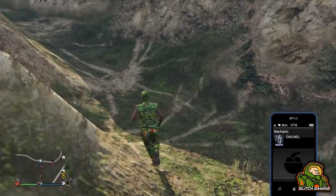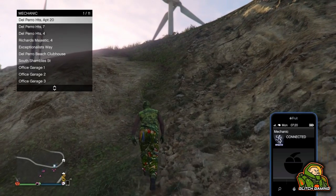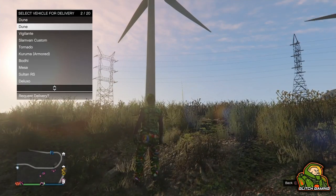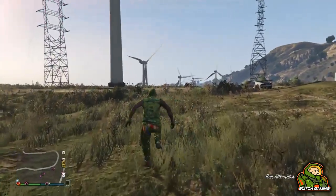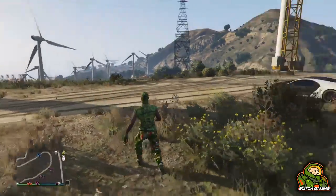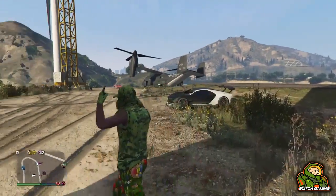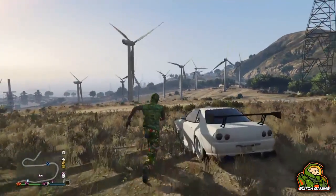Once you've killed yourself through your interaction menu, call your mechanic and bring the car you want to duplicate. If you're going to be making money from this you need to use Benny's cars, and every car you sell using this glitch needs a brand new custom plate on it because it does not give you fresh plates. I recommend the Retro Custom or the Sultan RS.